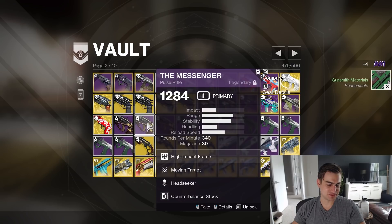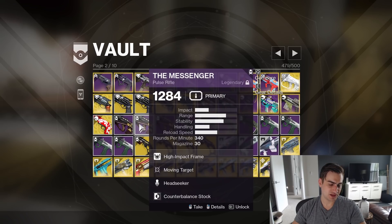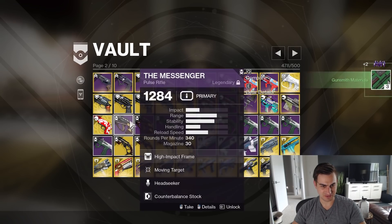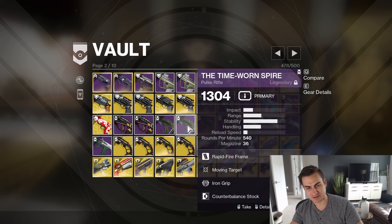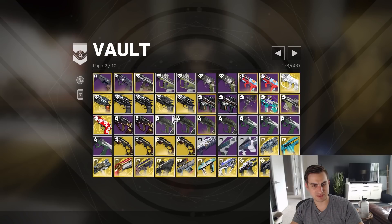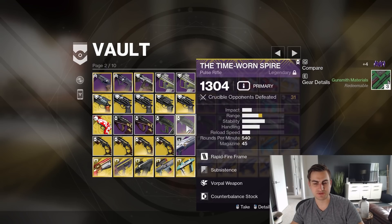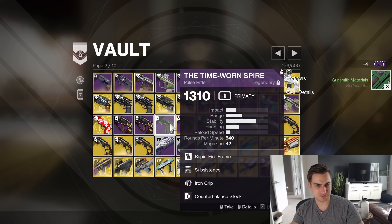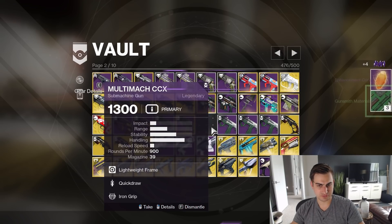I just saved a bunch of Messengers. I have my Desperado ones on my characters right now. Headseeker is pretty good on this because of the archetype, but Outlaw One for All — I don't think that's very good. A bunch of Timewarp Inspires — I have some of these on my characters already. Moving Target Iron Grip, probably don't need that. I Masterworked this one — Subsistence Warp, Subsistence is actually kind of interesting on this. Moving Target One for All on a Pulse — I don't love. Quickdraw Iron Grip — Quickdraw nerf, going away.